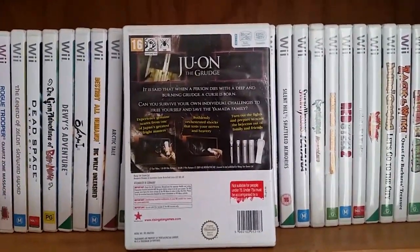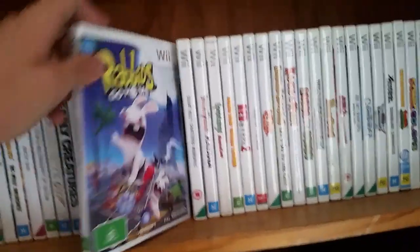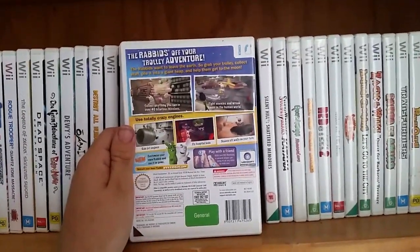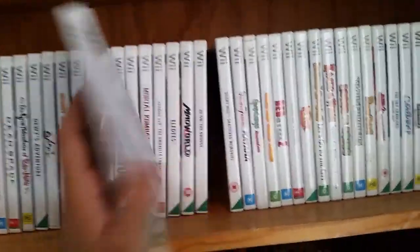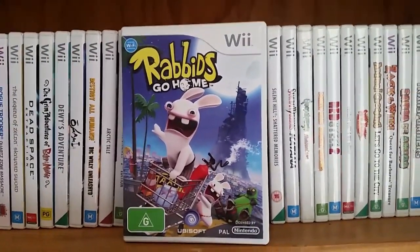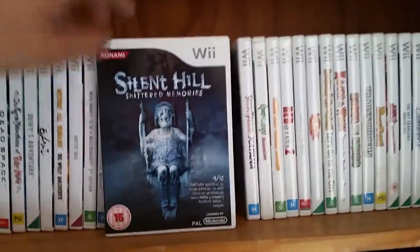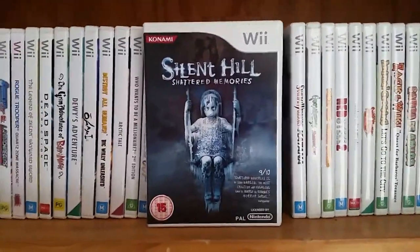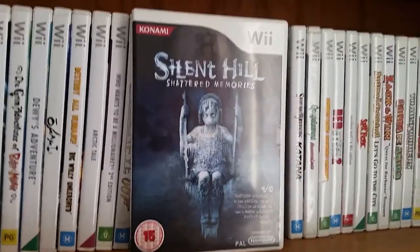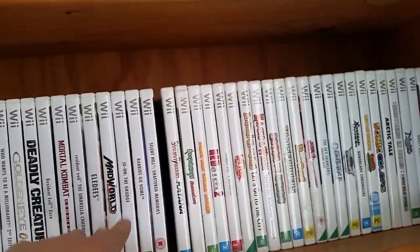The Grudge has no real danger — whenever there is danger you just shake the Wii remote. Not worth its price tag at all. Rabbids Go Home is a really fun game for kids — a 3D platformer where you collect junk to build a heap to the moon, a bit like that PS1 caveman game. Silent Hill: Shattered Memories is a really interesting different take on the franchise — a remake of sorts of Silent Hill 1. You control Harry Mason but cannot hurt enemies at all; whenever you see one you have to run away.